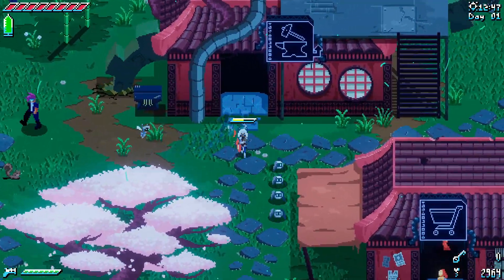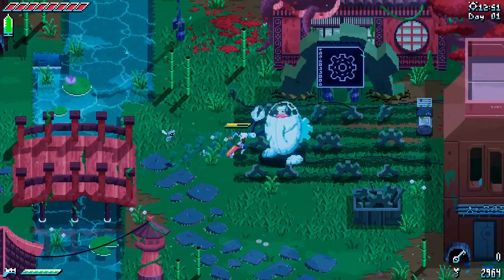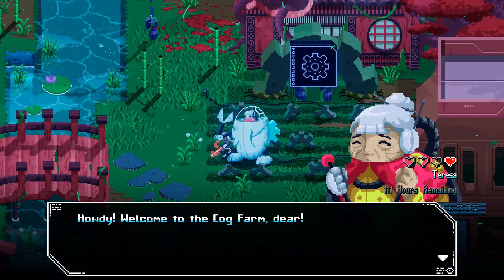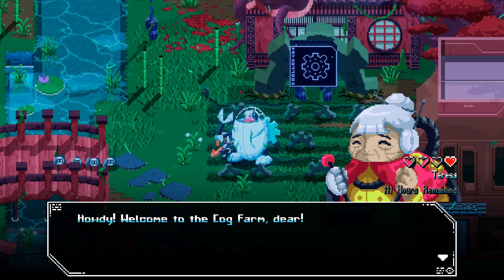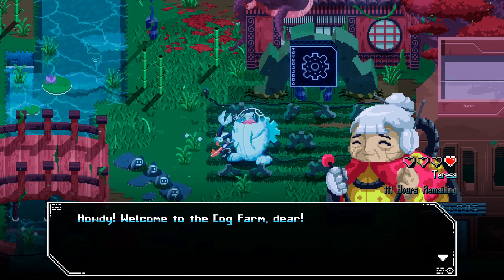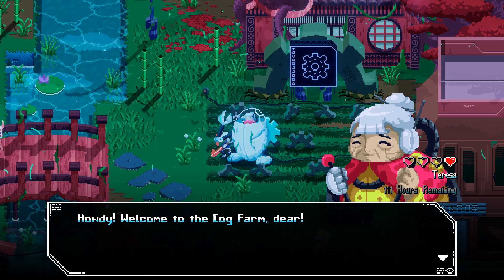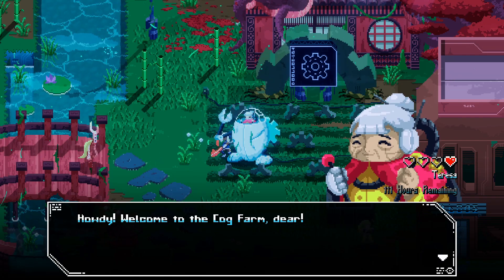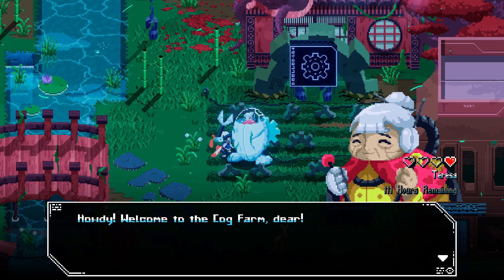We've seen most of Gear Village, including the gun that Vano is going to give to us. Here we are — welcome to the Cog Farm. She sells cogs and can give us a discount on cogs, plus a cog durability chip. We haven't really talked about cogs yet, but we're about to.